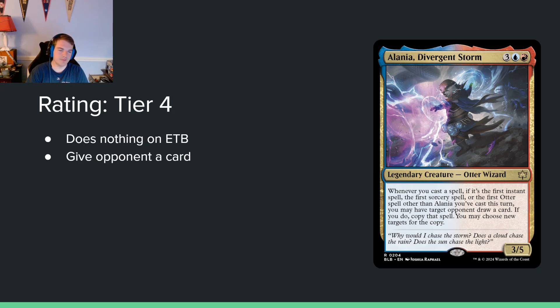Alana, Divergent Storm — 3 blue red for a 3/5. When you cast a spell, if it's the first instant spell, the first sorcery spell, or the first other spell other than this you cast each turn, you may have target opponent draw a card. If you do, copy that spell and you may choose new targets for the copy.